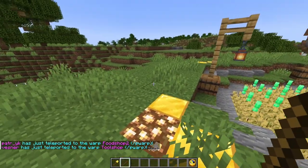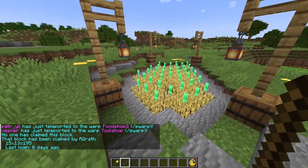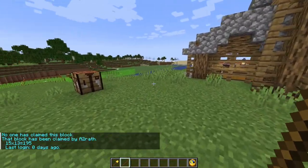When the gold blocks and glowstone show, it means you successfully claimed the area. Now if you want to check if an area is claimed, you can use a stick. As you can see, no one has claimed this block, but if I go over the claim it says the block has been claimed by me.